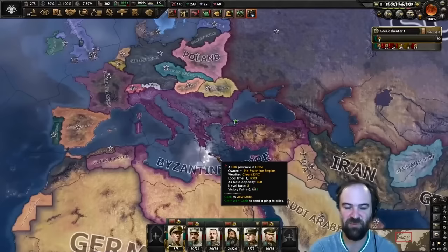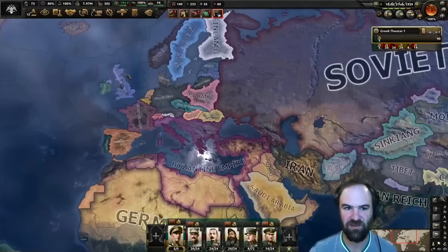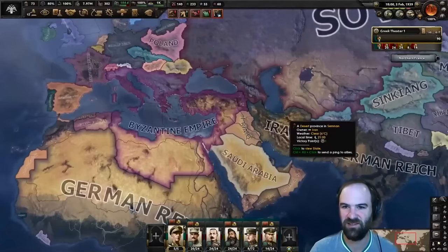We might have been able to hit 1938 with a bit more optimization, but overall pretty happy with 302 factories in early 1939 as the entirely-cored Byzantine Empire with puppets everywhere. We take over the Axis faction leadership and could very easily kick Germany, fight Poland, or fight the Soviets - we'll easily be strong enough. The equipment and troop numbers from our various puppet nations are incredible. Hope you guys enjoyed this Byzantium speed run - see you again soon!